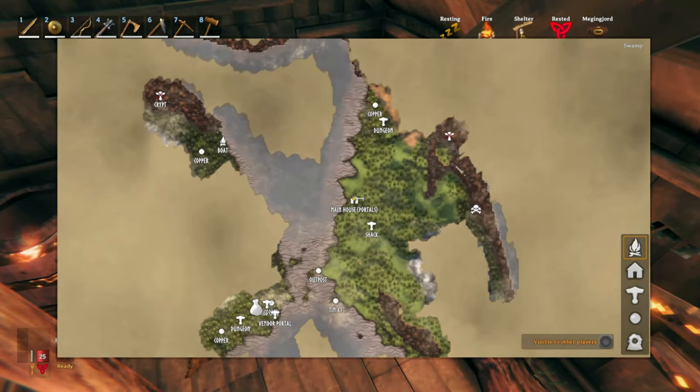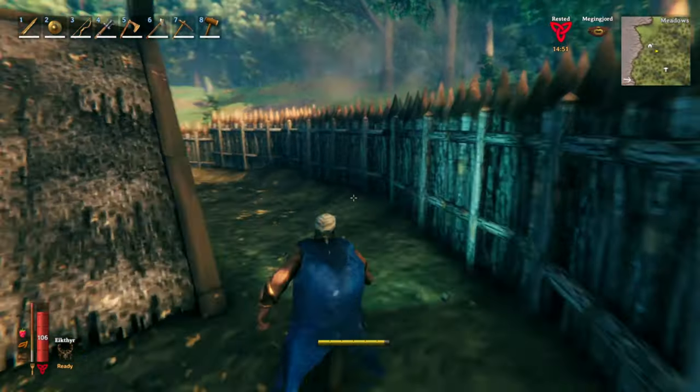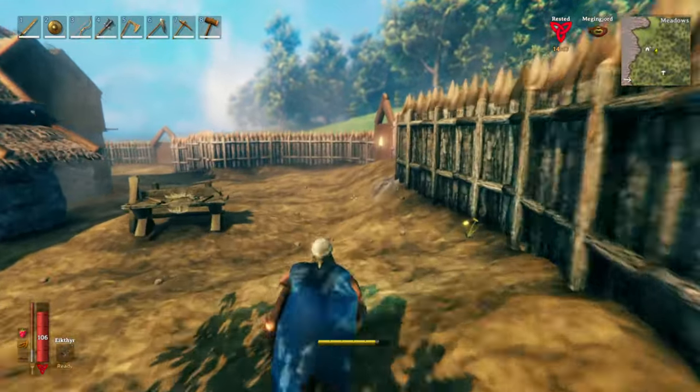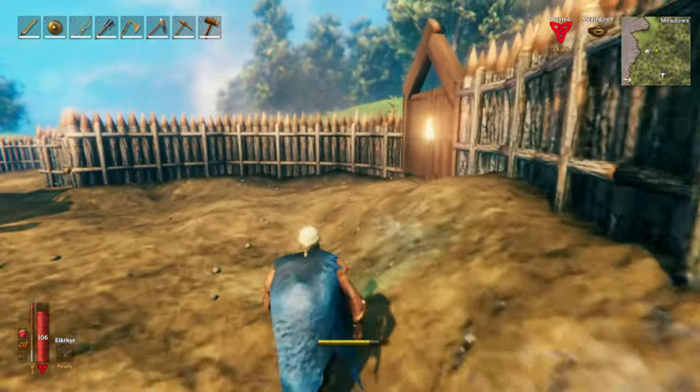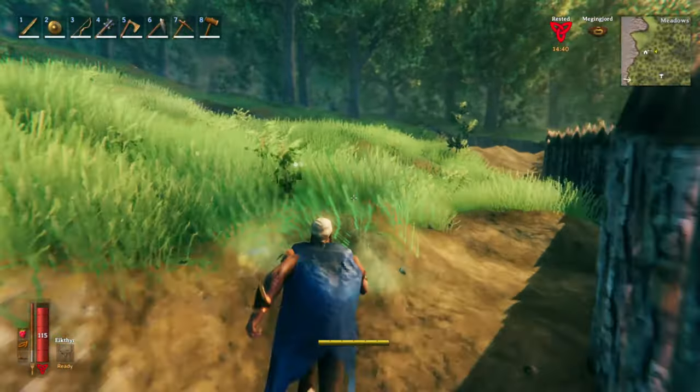That little cross on the map — that's where we're heading. I've already been in it... oh no, I haven't been in that one. I did get iron, but I was in another place after I killed the second boss. I went into the swamps there and headed in and found that crypt, then came back.